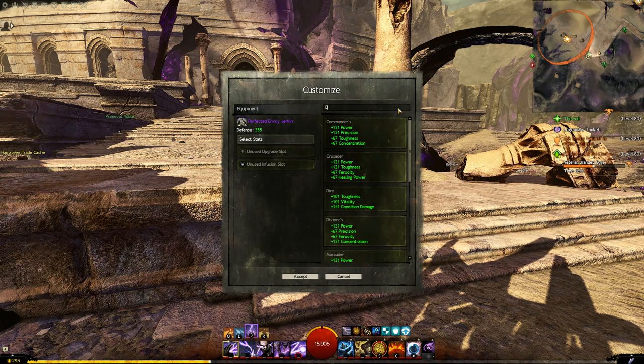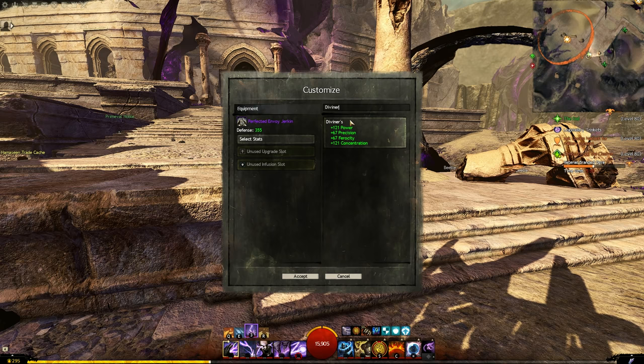The last stat set I want to mention is Diviner, which is back to four stats: power, precision, ferocity — same as Berserker — but the fourth stat is concentration, which is boon duration. This is really nice for many builds: going half Diviner, half Marauder is great. Concentration lets you hold fury on yourself, maintain high might (aiming for 25 stacks), hold alacrity if you're on Renegade or Chrono, and extend quickness. It also scales up boons you splash onto allies, so Diviner is a very special mention.